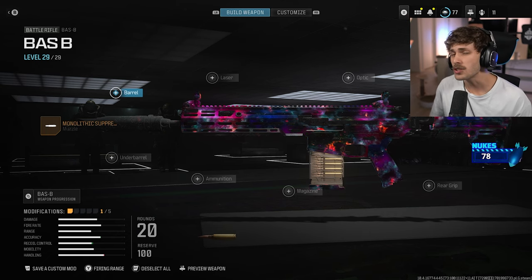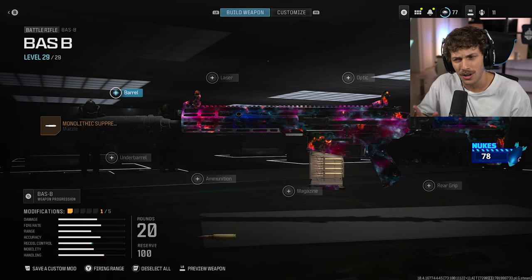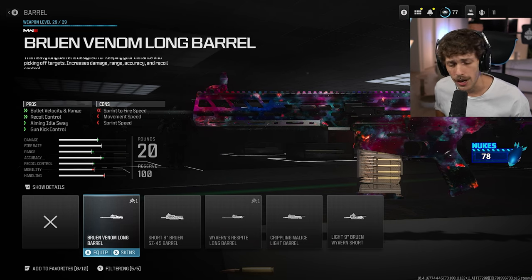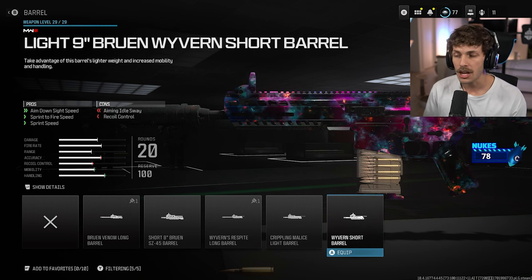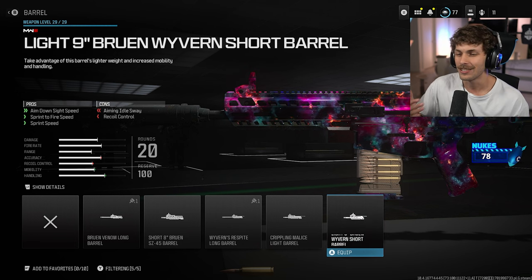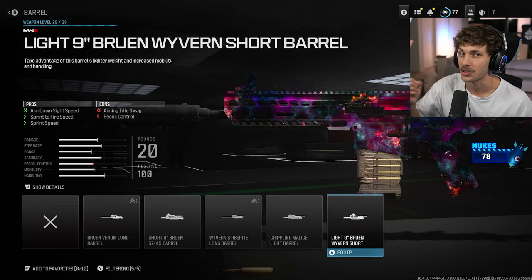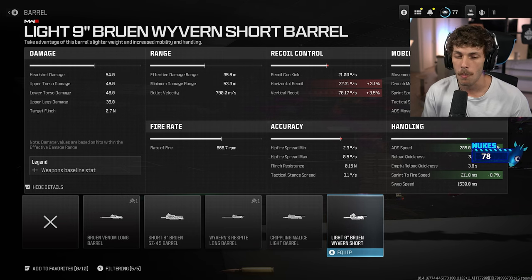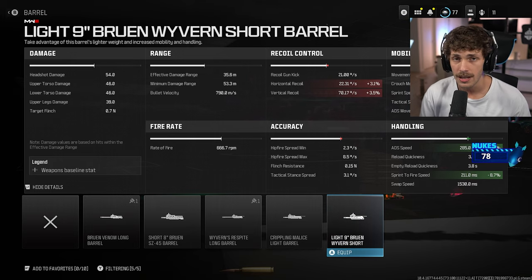For the next attachment, people might be skeptical, but you can't knock it till you try it. We're adding the light 9-inch bruin wolverine short barrel. I know it doesn't say wolverine but I don't care — this one increases mobility by a ton, allowing you to be very aggressive. One big con of the Bass B is there's a decent amount of recoil and not much mobility. Yes, this barrel makes recoil control worse, but we get a big boost to mobility — an 8.7 boost to sprint-to-fire speed is very significant.